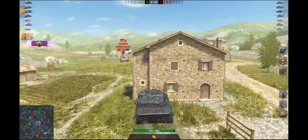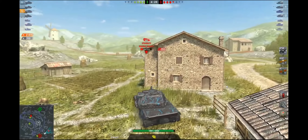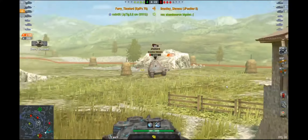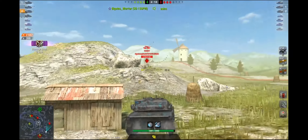He still has hit points, and now I'm just going to wait for him to take a shot. I do a little trick on him, and gladly he misses a shot. Because he has barely any front armor, I take a nice shot and finish him off. And now I see the ML-2, which is full hit points.